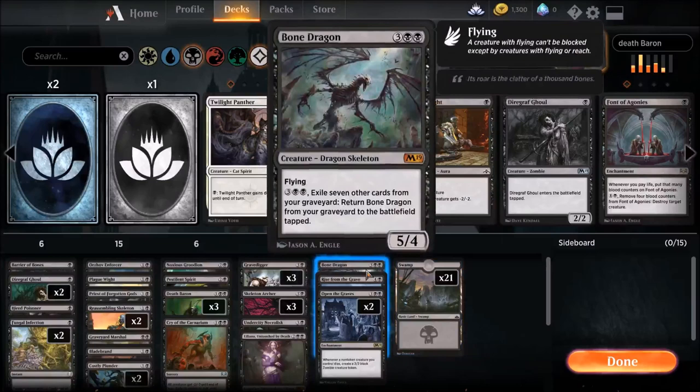We run Bone Dragon. He takes care of himself basically — he's a 5/4 flyer. He can come back from the graveyard to the battlefield for five mana, and you exile seven other cards. That exiling seven other cards is actually pretty painful for our deck, but he's a 5/4 flyer. He's kind of worth it.